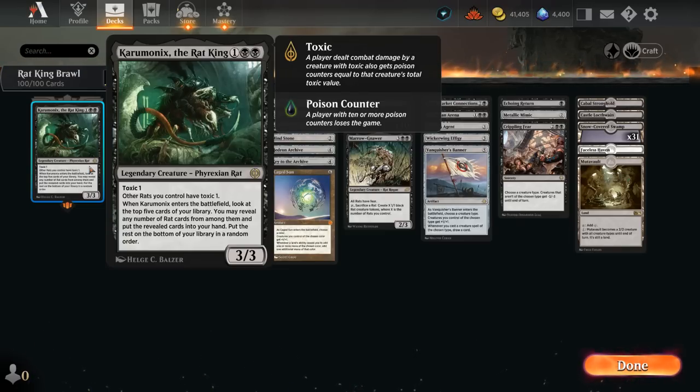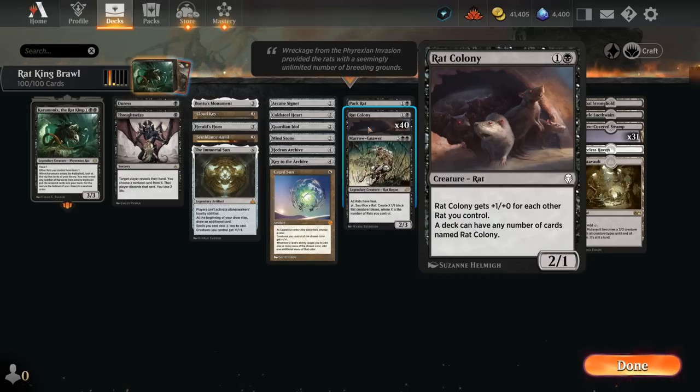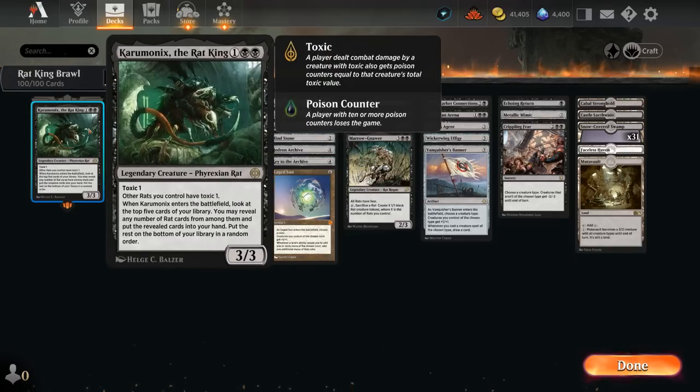Our deck has quite a few rats — not a wide variety, but we have 40 copies of Rat Colony, one of the few cards in Magic you can play as many copies of as you want, including in Historic Brawl. The 2-mana 2/1 gets +1/+0 for each other rat we control, so the more Rat Colonies we have the scarier they get, and with our Rat King we're quite likely to find a bunch of them in the top five of our library.